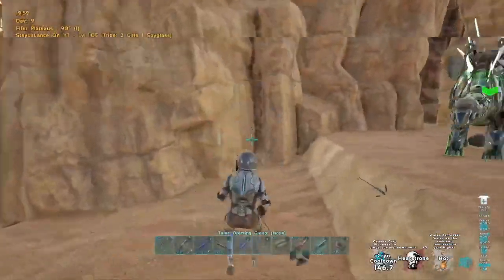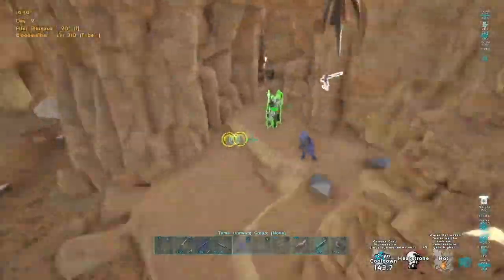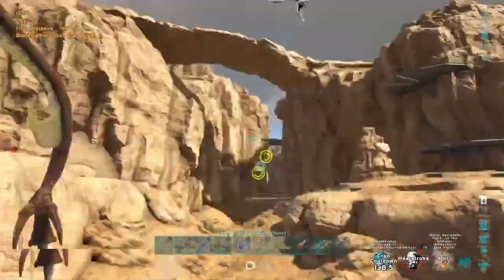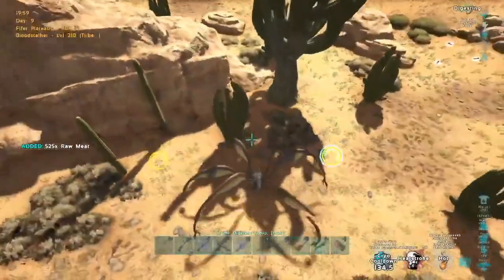Right here I had seen someone trying to run back into the cave so I instantly picked him and tried to hop off my bloodstalker to bola. He grappled to my bloodstalker so when I jumped away he ended up coming with me. Because I didn't see him pop a parachute I figured he took quite a bit of fall damage. I just quickly double jumped again and made him hit the ground so he would die.